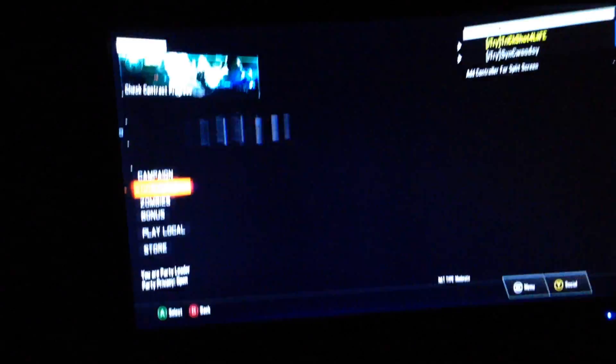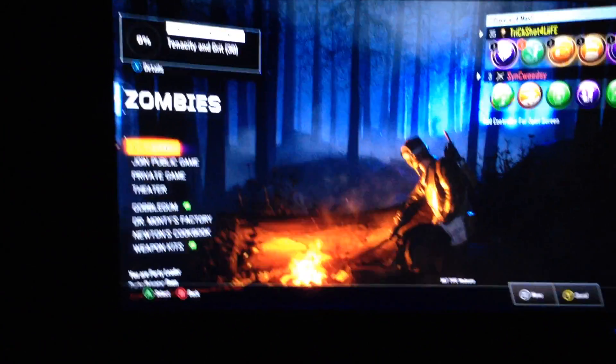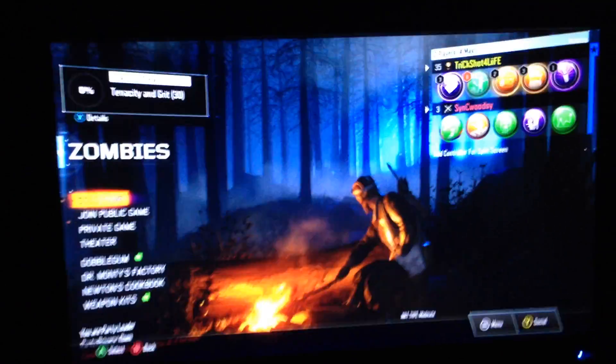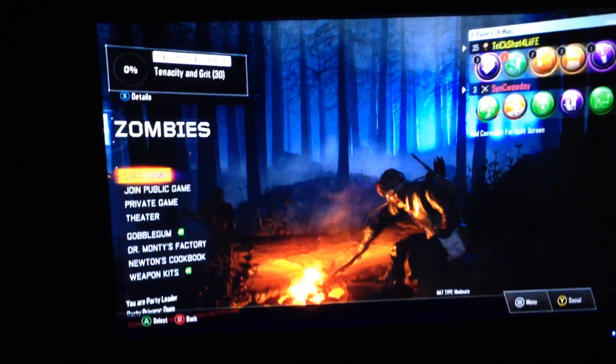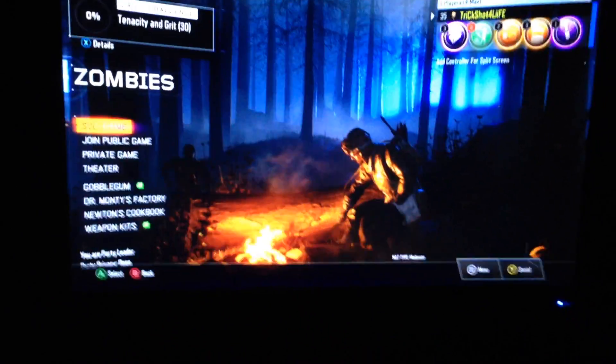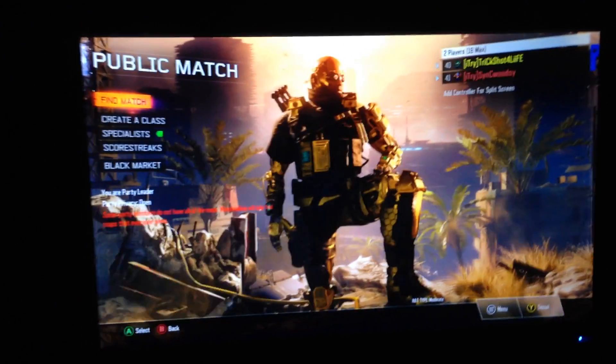You guys want to press B, press B, press B, press down, press A on zombies. Now you guys just want to wait for it to load up - watch for that little thing in the bottom. Now when he goes up, you want to tell your friend to press B then press A, and it's going to show the hero gear. Tell them to go down and make sure they're hovering over the hero gear.